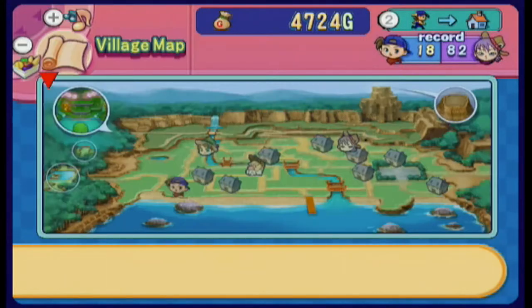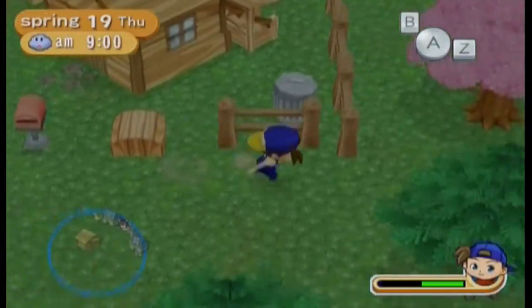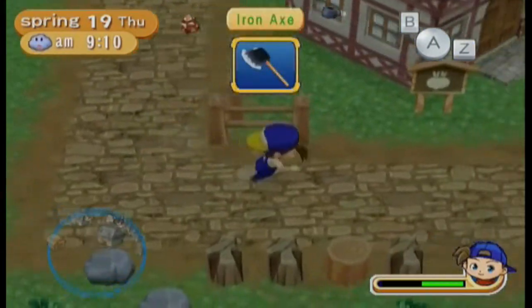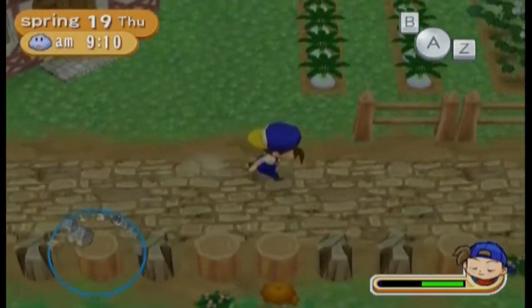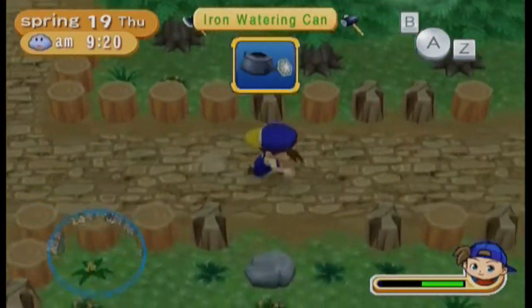Let me take a look at the map now. That's the clinic, that's the junk shop — I can't see clearly because Jamie's head is blocking. Around there is where another building gets opened up once you ship enough herbs. We might be close, we might not.